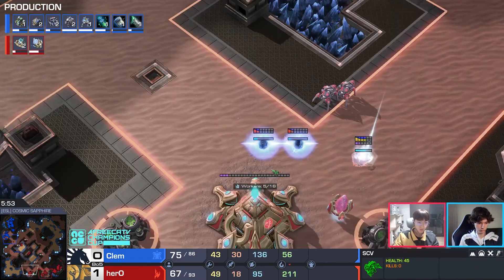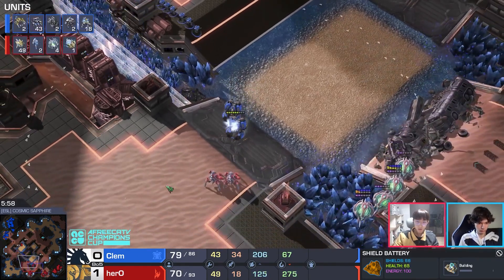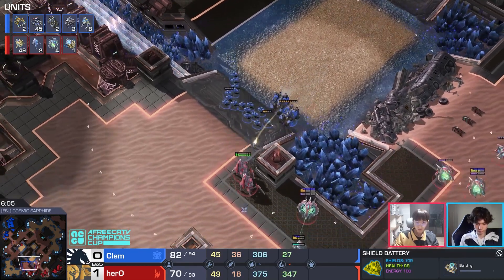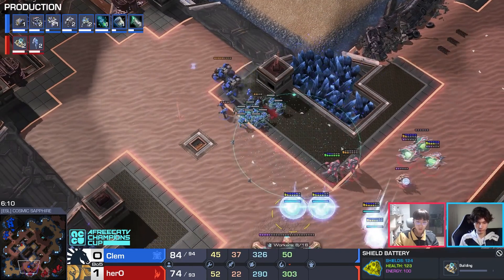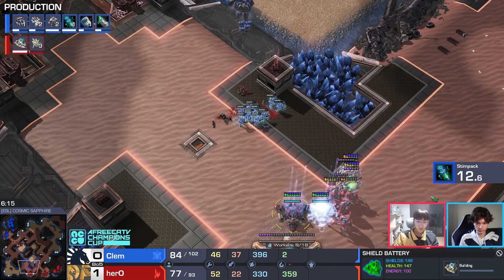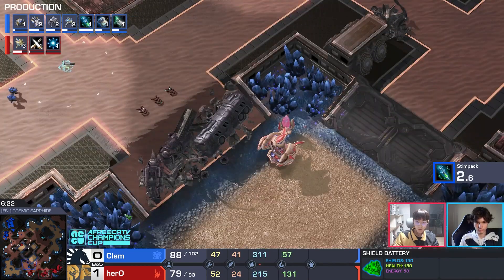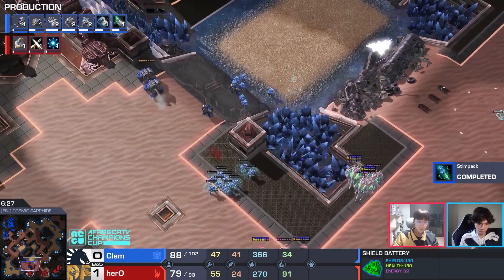Hero's going straight for charge this game — not sure blink is going to give enough time. This push is so deadly, and four oracles have a lot of power to burst down cyclones and marines. But Hero is down 12 supply. Stasis ward has been built — Clem may have seen it. Marines are getting trapped and now oracles walk forward as cyclone knockons come through. Hero doesn't want to engage the second half of that army yet.